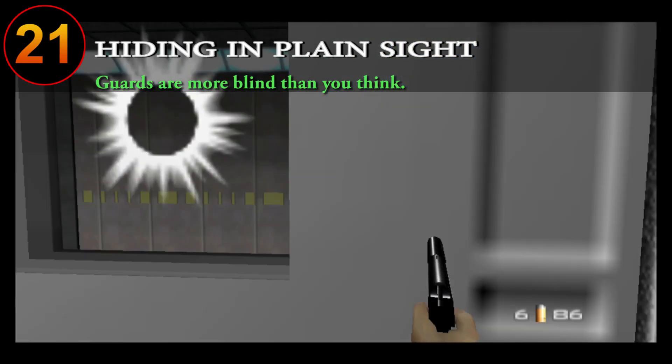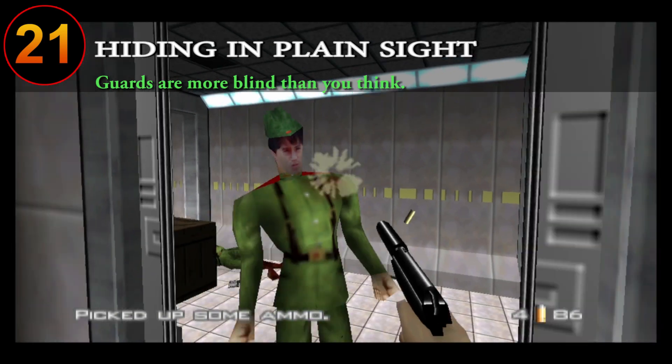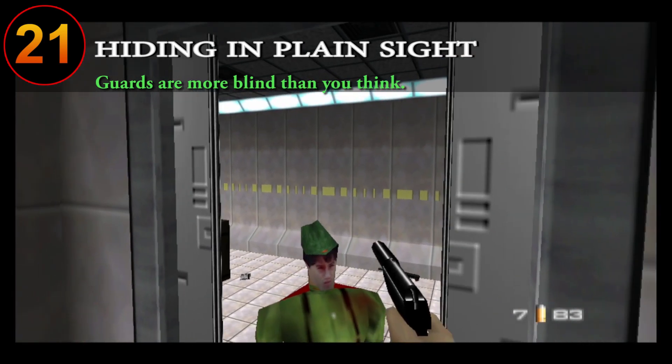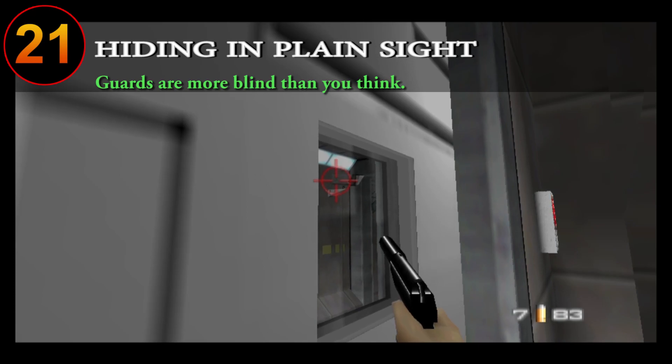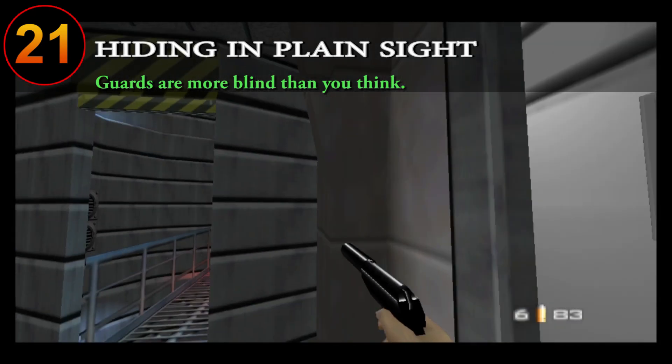Make sure you take advantage of the turbo awareness guards have and the environment around them. Whenever you come across doors with windows like these on Bunker, you can take advantage of them by shooting through them to take out guards and cameras, even if you're in their line of sight.